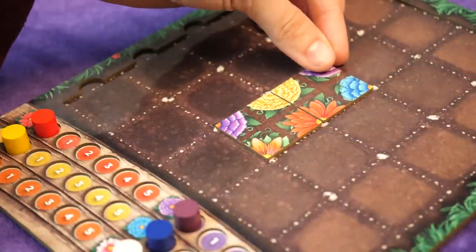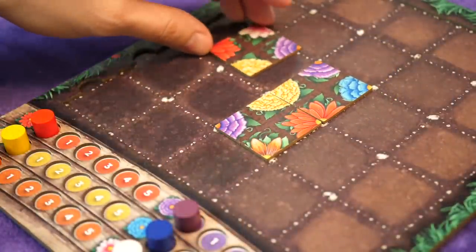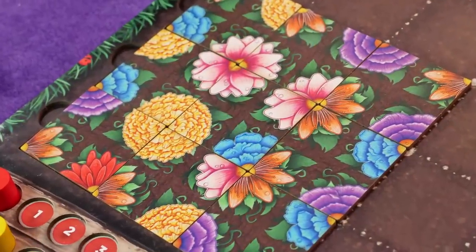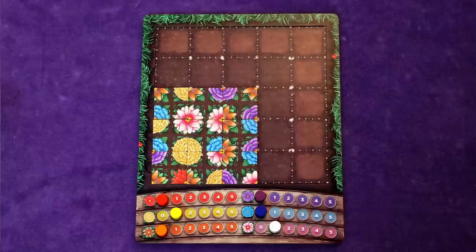In the first round, the players will start in their three tile by three tile grid. There will only be a single hybrid flower and the watering can card revealed. On the first turn, the players may place their beginning tile anywhere in their starting grid. Then the next player takes their turn. This continues until no more tiles can be placed on the current round's grid.